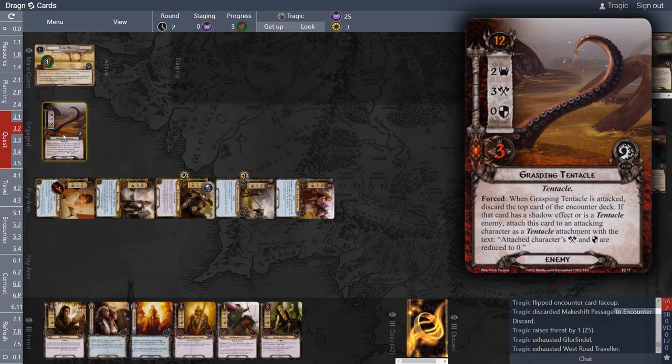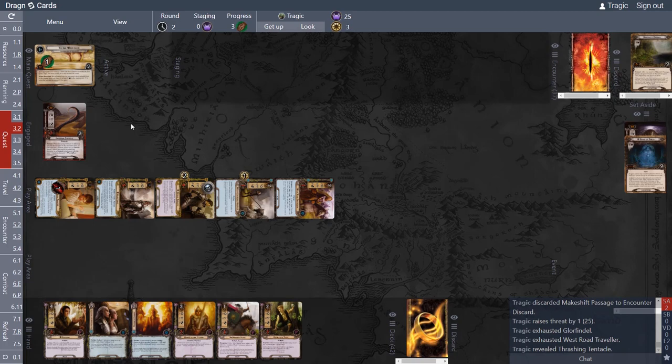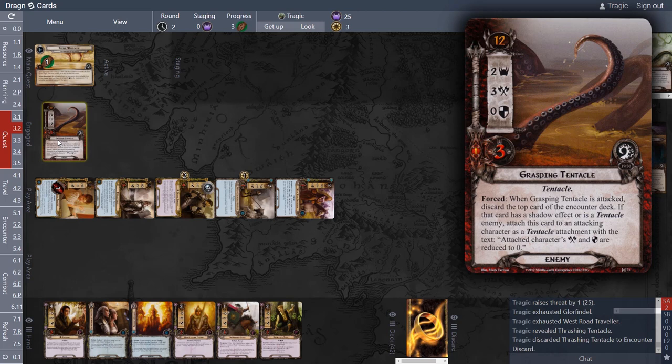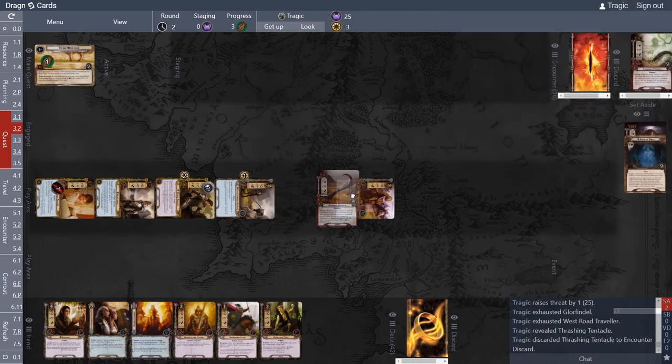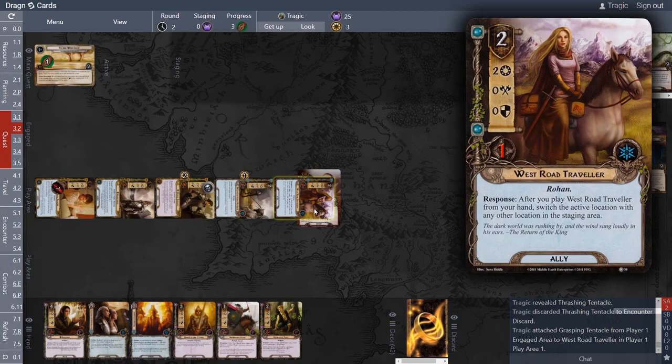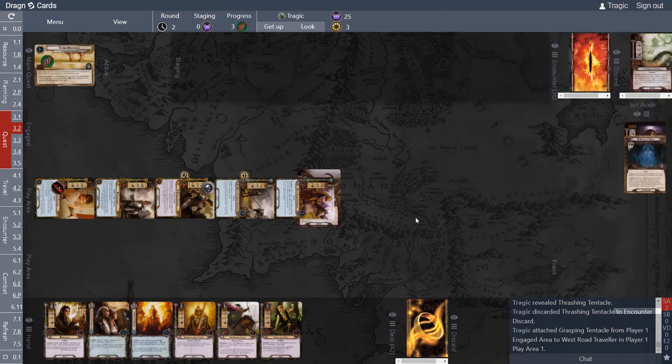We attack with Glorfindel and also with the Westward Traveler — you can attack even with zero attack power. This one says: discard a card, and if it's a shadow effect or a tentacle enemy, this thing gets attached. The card discarded is a tentacle enemy. So: 'when Grasping Tentacle is attacked, discard the top card of the encounter deck; if that card has a shadow effect or is a tentacle enemy, attach this card to an attacking character.' This is why we attack with two characters — the attachment goes on the Traveler and has no effect on heroes.